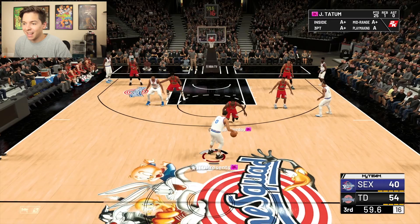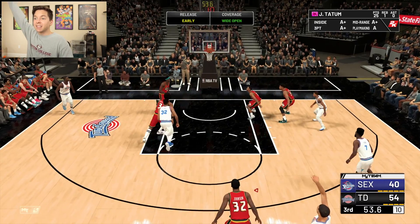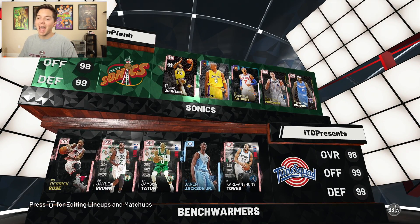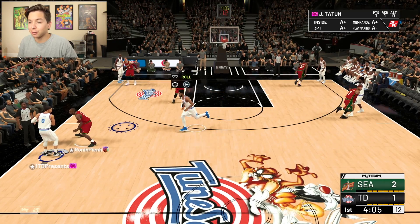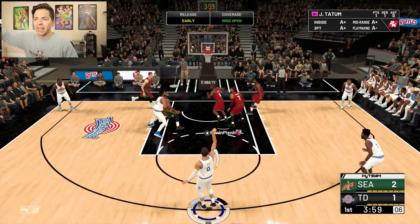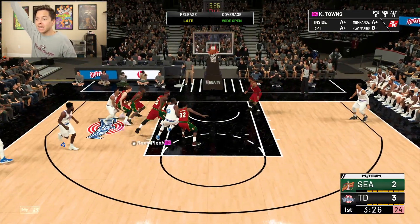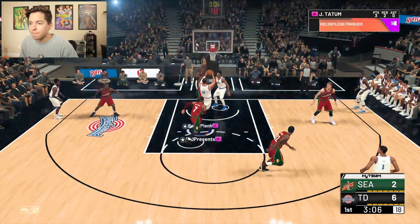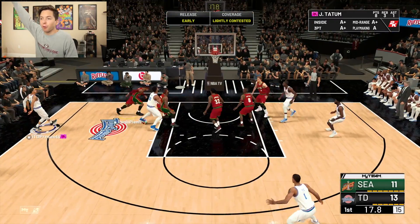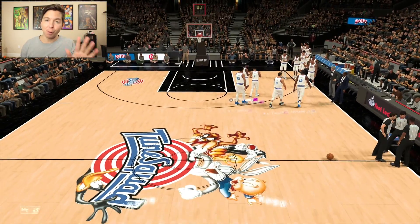He's trying everything on everyone. He's got galaxy opal Kobe covering Tatum — this is gonna be a tough matchup. Right there — CAT for three, let's go. You know what to do Tatum — oh yeah look at that move, right by him, good finish. I'm liking this two-man game. Tatum for three — he's got another one. He's got 11 points, three rebounds, and one assist. We're up five points at the end of the first quarter. Now I'm about to sub in the bench, so we'll see how this goes.